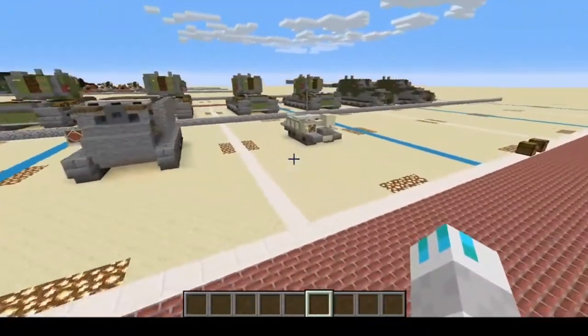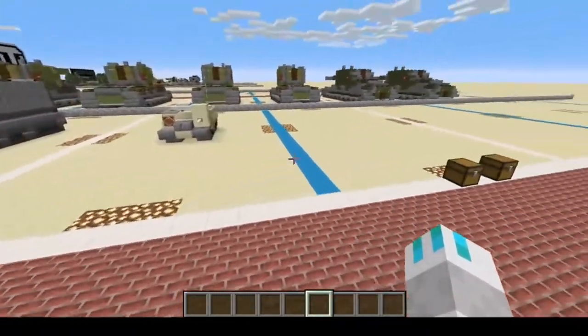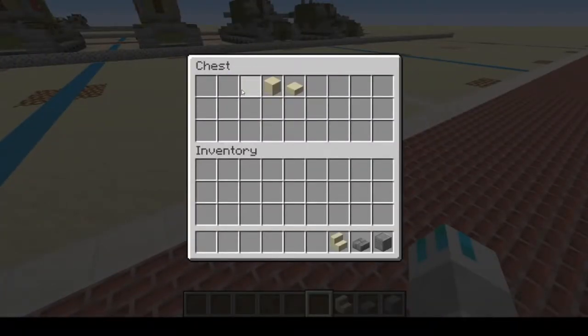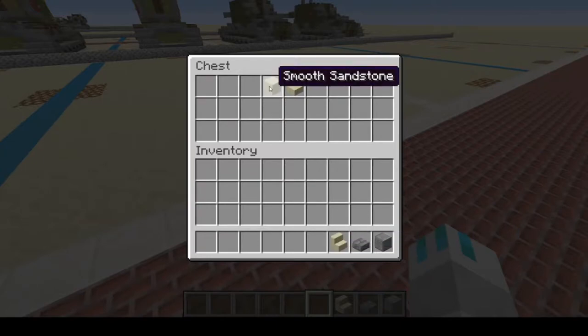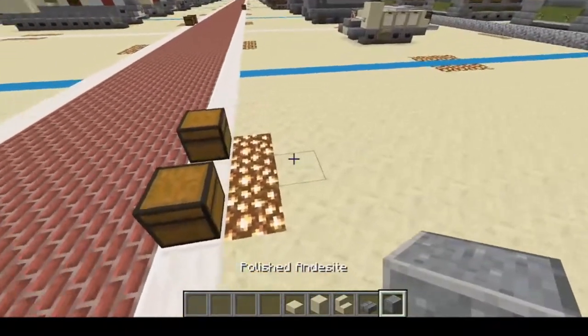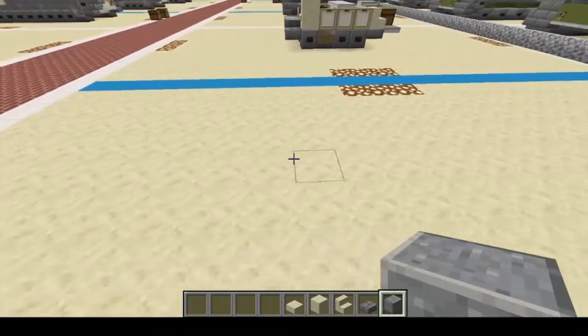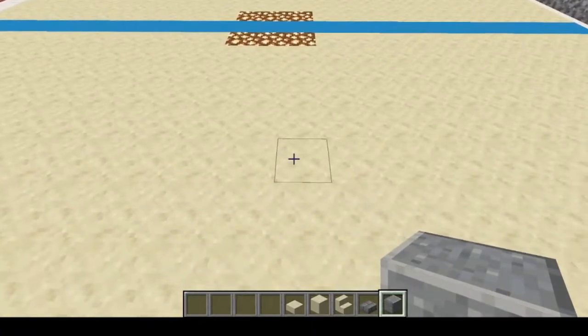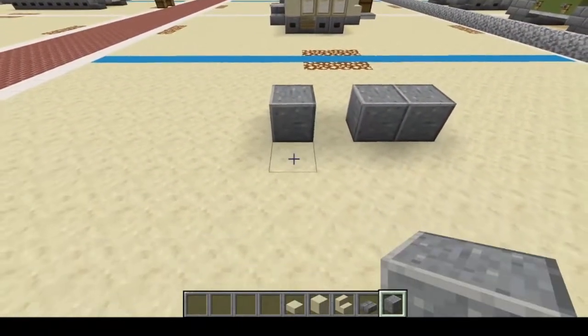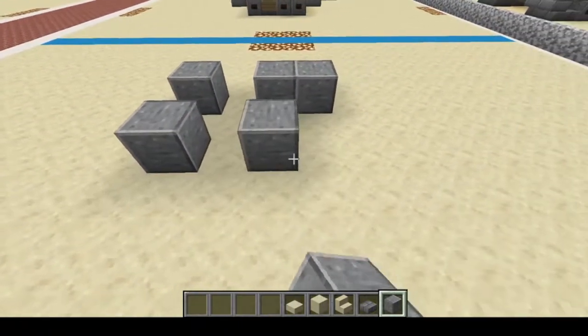Here we are at the Bren Gun Carrier slash Universal Carrier. We're going to start with Polished Blackstone, Stone Brick Slabs, Smooth Sandstone Stairs, Smooth Sandstone, and Smooth Sandstone Slabs — try saying that ten times fast. We're going to find a place to start right here with one, two, and we're going to skip one and do one, skip one and one, skip one and one, two.